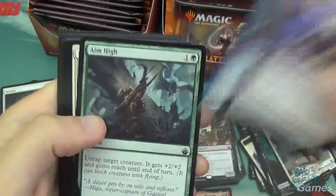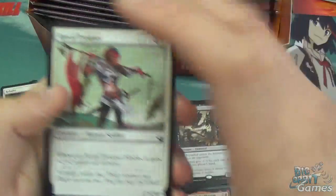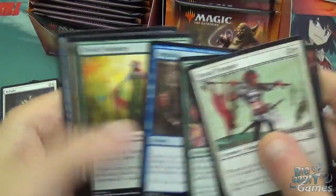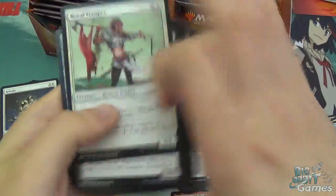Gang Up, Phantom Warrior, and Aim High are the uncommons. Then we've got Rural Trooper, Eyeblade Assassin, Lightwalker, Sentai Healer, Thunderstrike, Fertile Ground, Impulse, Elvish Visionary, Sparring Mummy, and Yotean Soldier.